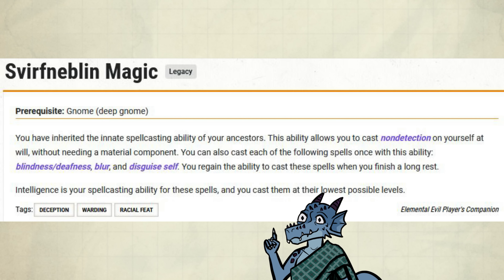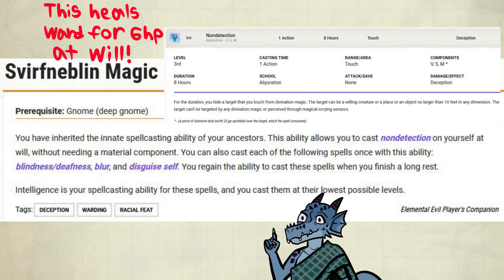Anyways, Deep Gnomes get to pick up the Svirfneblin Magic feat, which allows you to cast Non-Detection — a 3rd-level Abjuration spell — at will, meaning you don't need to spend any spell slots on it. That's a pretty quick way to refill the ward.